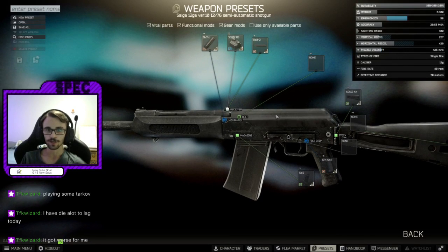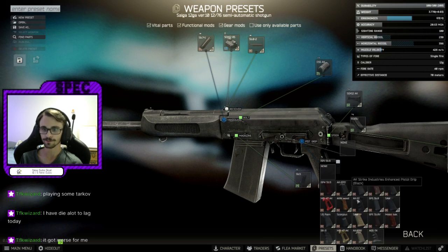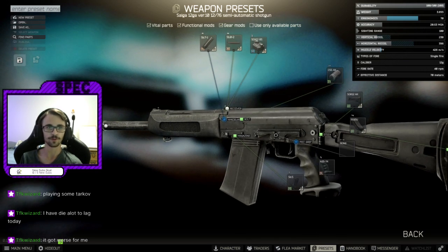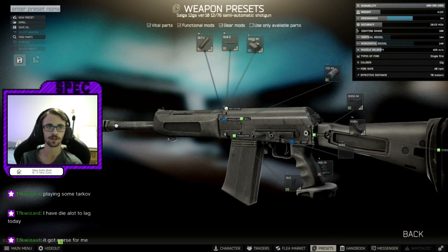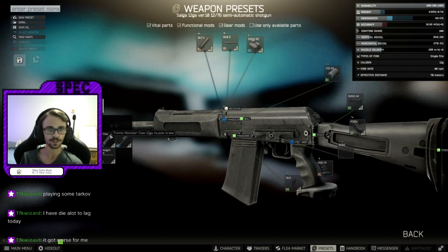Alright, so how I like to run my Saga is: first of all, slap the AKS-74 grip on there, slap the M Claw muzzle device on. If you want to run it quiet, run the 12-gauge thread adapter with the Salvo 12.